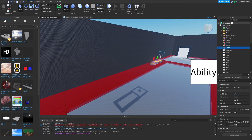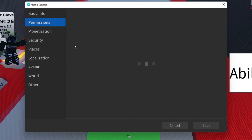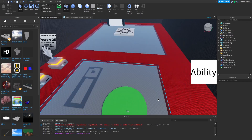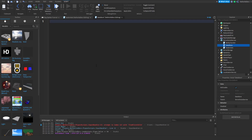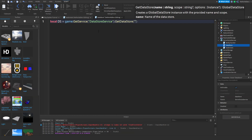In game settings, make sure the game is published, go to Security, and enable 'Studio Access to API Services' since we're scripting our data store, then click Save. In ServerScriptService, add a script and rename it 'DataStore.' Create: `local ds = game:GetService('DataStoreService'):GetDataStore('SaveSlaps')`.